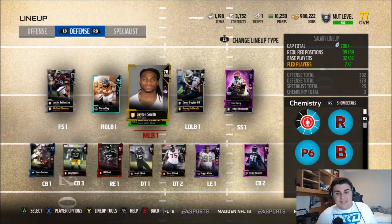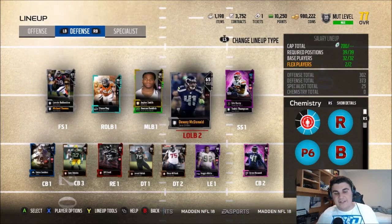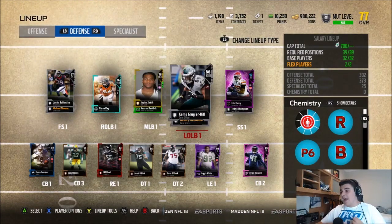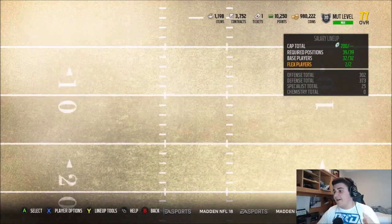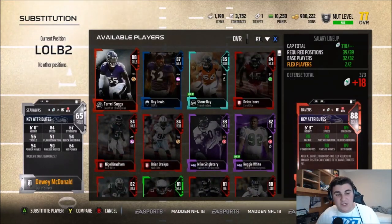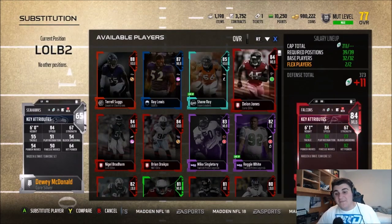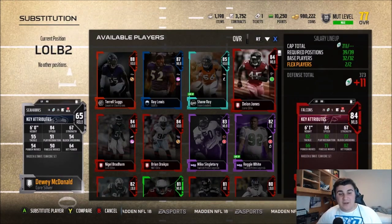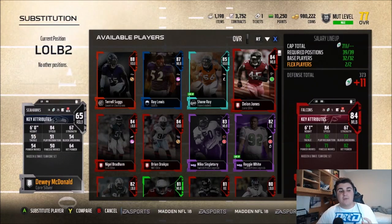The last three of these guys are going to be on the defense. Starting off, there are two different guys here: Dewey McDonald and Kamu Grugier-Hill. Dewey McDonald is a must-have for salary cap — he's a linebacker with 84 speed. That's phenomenal. Deion Jones also has 84 speed, but look how much more cap he is — 11 more cap. Hassan Reddick is one speed faster but 9 cap more expensive. If you're just looking for a user linebacker, Dewey McDonald is a great guy for that.